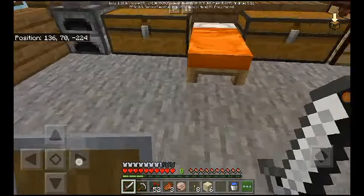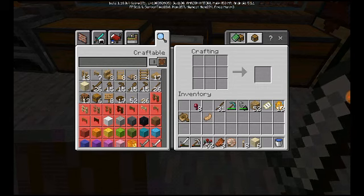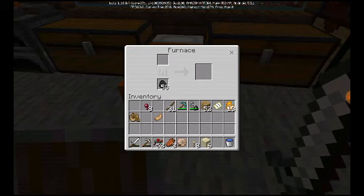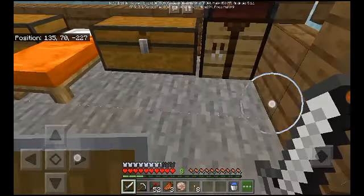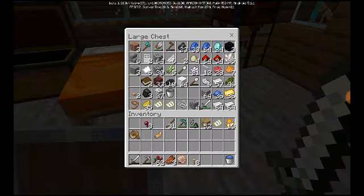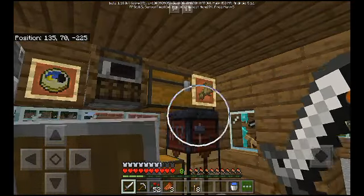Okay, so I got the sand. Now I'll smelt it first, so I'll let that smelt. While it's smelting, I'll put this nautilus shell in here. There's some lag — frame rates are up here, and sometimes when it freezes you don't see the frame rate until it stops freezing.